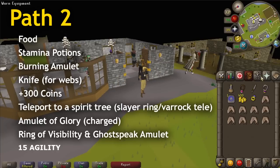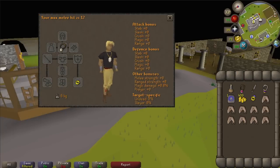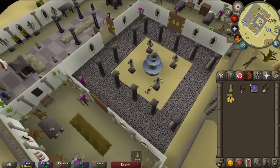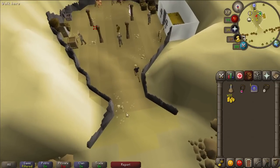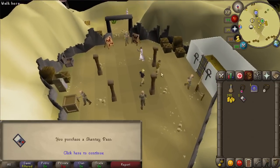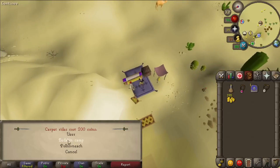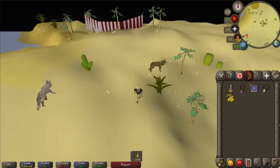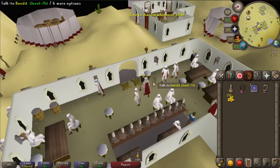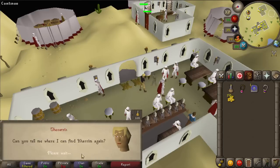These are all the items you'll need for path number two — feel free to pause the video to read these. Start off by teleporting to Al Kharid and then going to the Shantay Pass. Buy a pass from Shantay, go through the pillars, and take the carpet ride to Bedabin camp. Once you get off the carpet, run directly south and then go west a little bit until you get to the bar — inside the bar is the mysterious ghost giving you the ghostly gloves.